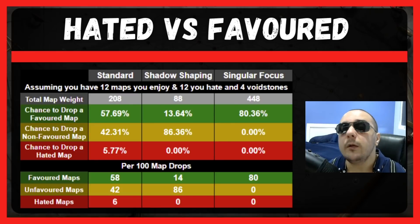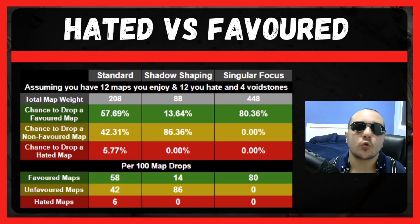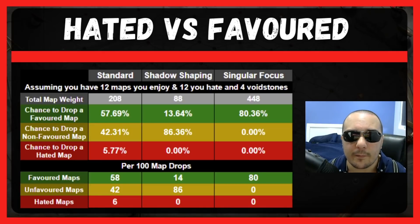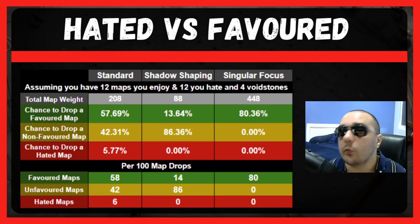On the other hand, with Shadow Shaping we end up with only about a 14% chance to drop a map that would have been favored, and an 86% chance to drop a non-favored map. We do cut out the 6% chance to drop a hated map, but that 6% chance was not a big enough deal to completely destroy your chance to drop a favored map. Out of 100 map drops, only 14 will be favored versus 86 unfavored. I've mapped out many scenarios, and the math does not support the idea of using Shadow Shaping.